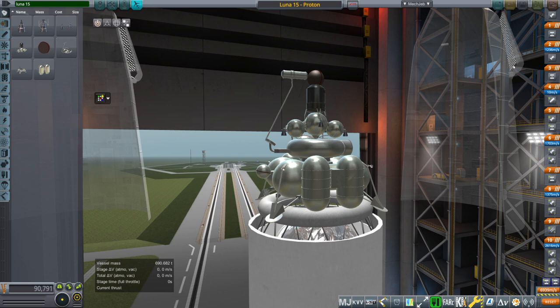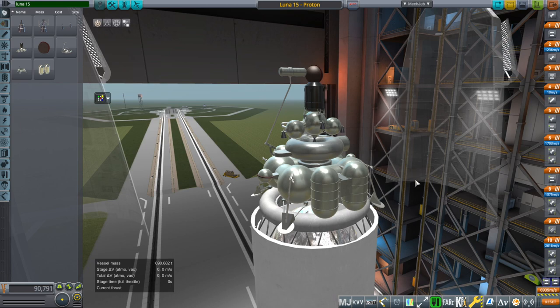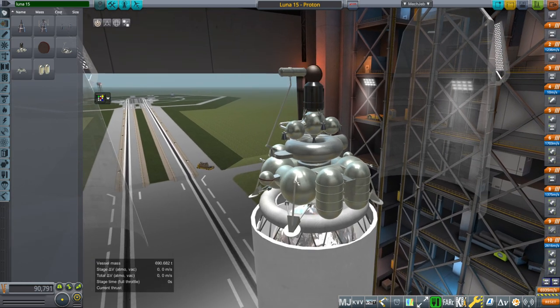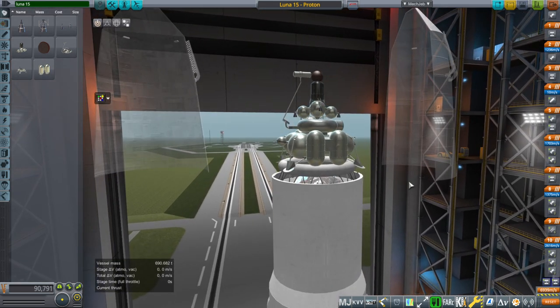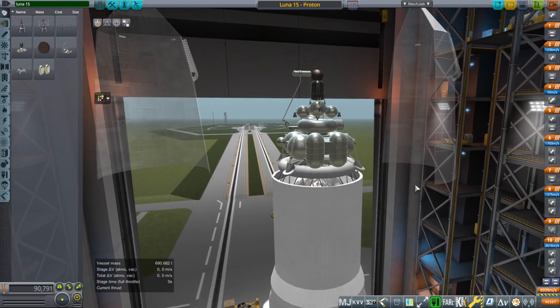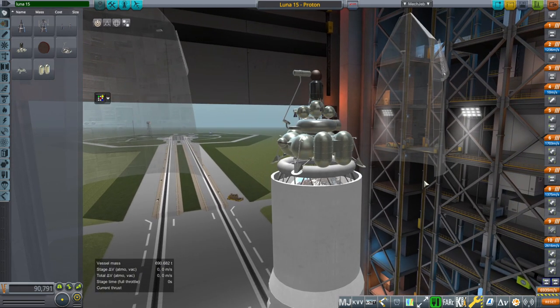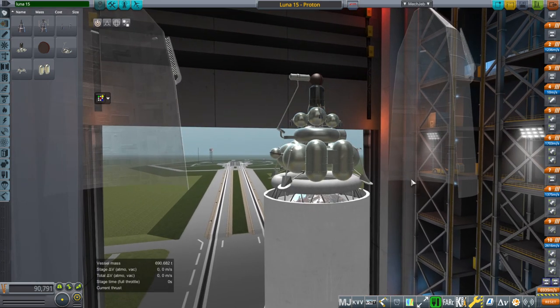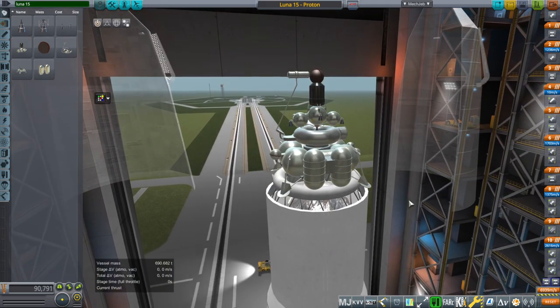Hello everyone, and welcome back to Realism Overhaul Sandbox in Kerbal Space Program 1.8.1. In this video, I'm going to test out my model of the Soviet Lunar Sample Return mission. It failed on Luna 15, but was successful on Luna 16, 20, and 24. I basically had to make it because the mission profile series will not progress without it. We have to do Luna 15 next — it failed. However, it is significant because it was trying to beat Apollo 11 in getting a sample back from the moon. It ended up crashing into the moon, and the Apollo 11 crew was concerned about what exactly it was doing because the nature of Luna 15 was top secret.